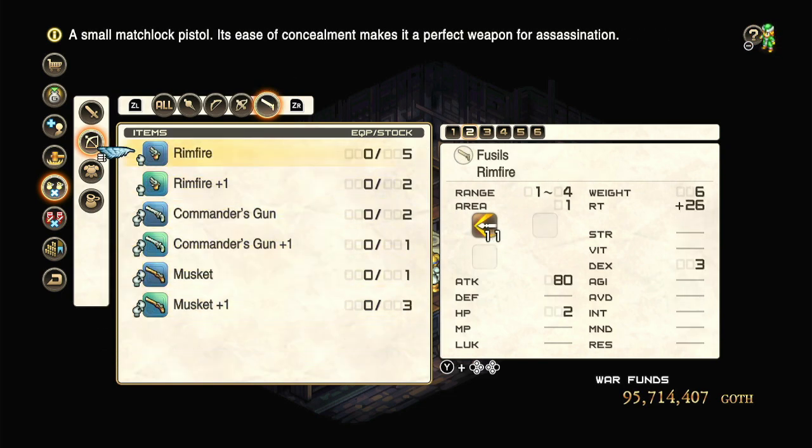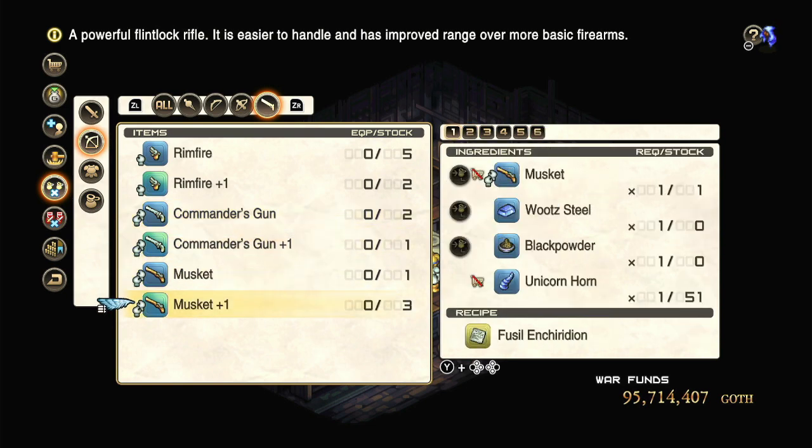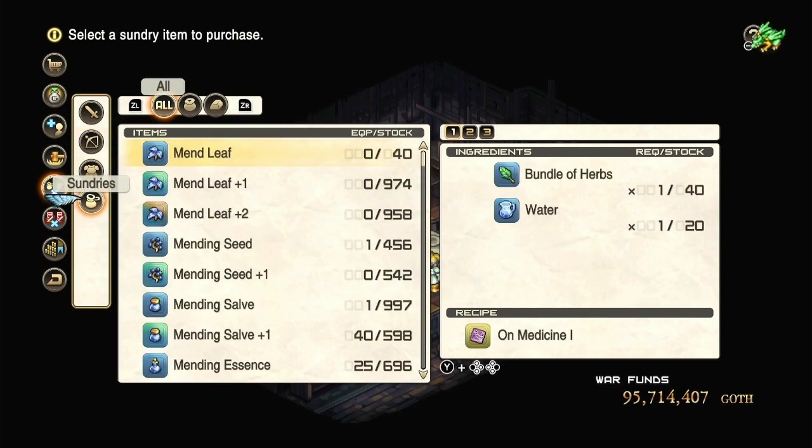Then next up we've got fusils — you just upgrade directly to the next one, they're not exactly expensive. Basically as soon as you unlock one, you've unlocked all of them. Fire Temple unlocks the second tier of guns.